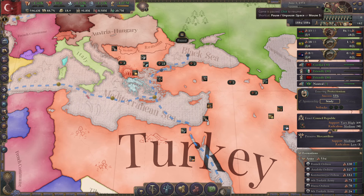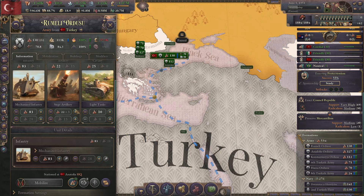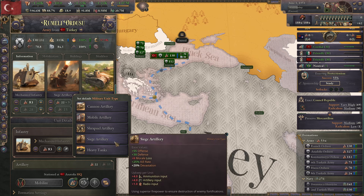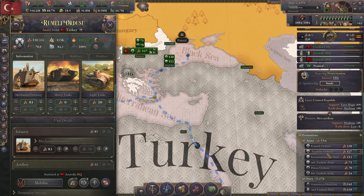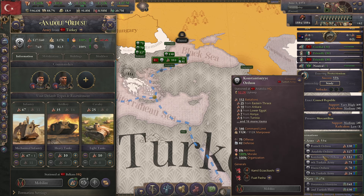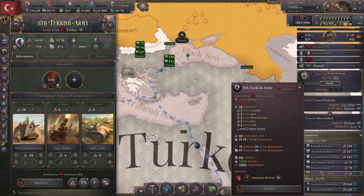We're still working on protectionism here, and I think we're going to focus today on getting the military reform done. We got a lot of siege artillery, and we want to have heavy tanks, because siege artillery are not as good as heavy tanks. And it's not close. We're going to work on that. I'm going to swap all of our armies over to using the heavy tanks method as their primary method for artillery.